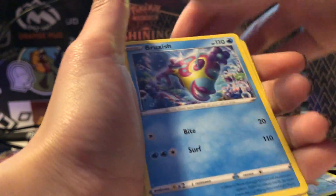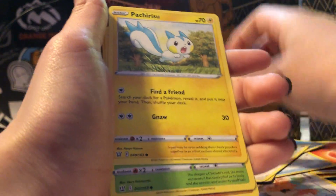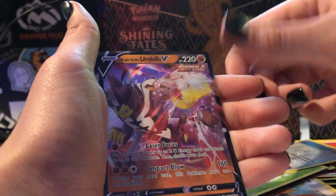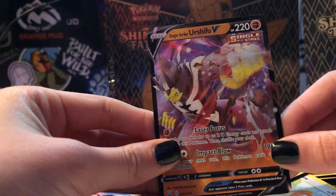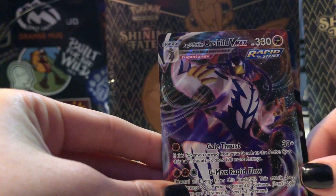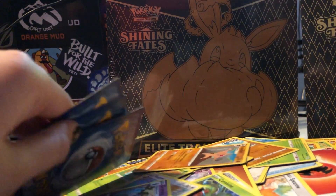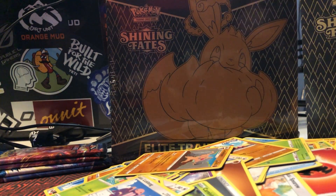Energy, Scroll of Scorn, Bruxish, Buffalant, Remoraid, Sphericoal, Pachirisu, Cherubi, Mienfoo, Energy Recycler. And another Urshifu V! My god, this was a $25 card! Wow, this is $25! What the heck! Nice! Alright, let's organize these — we got all the Urshifus here.